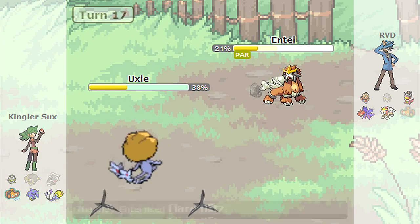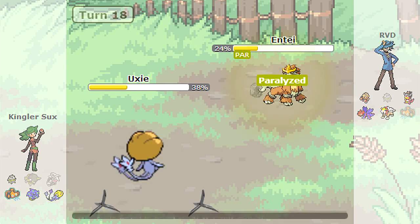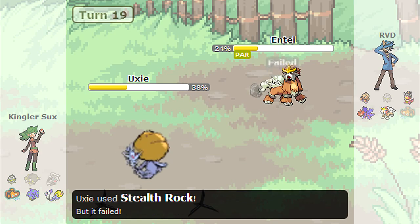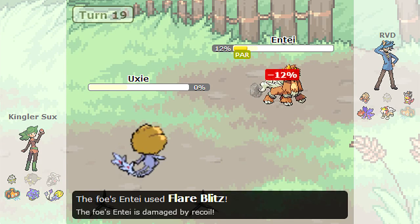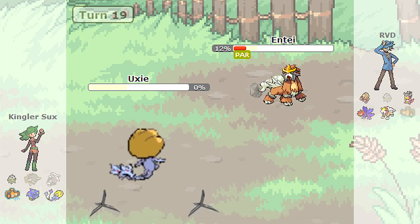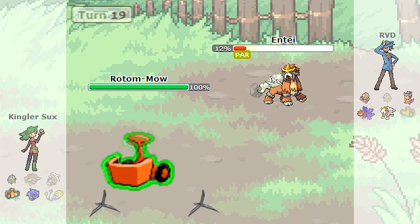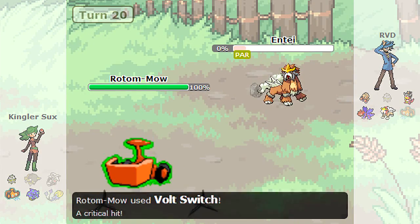The fact that he stays in and keeps going for the Stealth Rocks just further confirms that he is indeed a Choice Scarf Uxie, because obviously if he was Dual Screens, he would take this opportunity to go for Reflect and Light Screen. But no, he just keeps going for the Stealth Rocks, allowing me to easily knock him out with the second Flare Blitz. Unfortunately, at this point my Entei is basically useless to me, so I have to leave it in as fodder to his Rotom, who cleanly knocks me out with a Volt Switch — considering I was at 12% HP, and obviously that crit didn't matter.